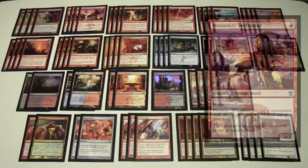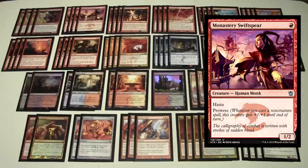We have a playset of Monastery Swiftspear — a 1/2 for one red, easily one of my favorite cards from Khans of Tarkir. It has haste and prowess, getting +1/+1 for each non-creature spell we cast. So the Swiftspear can potentially be much bigger than Goblin Guide. It also doesn't have the downside of Goblin Guide potentially revealing cards for your opponent, though Goblin Guide does let you see the top of their library when it misses a land.